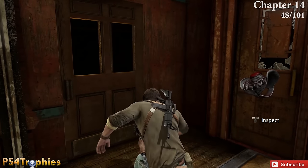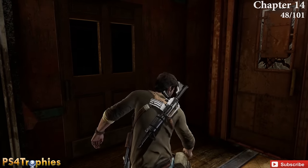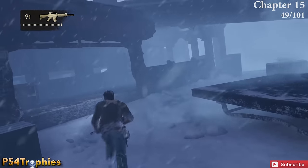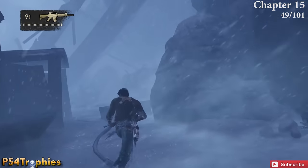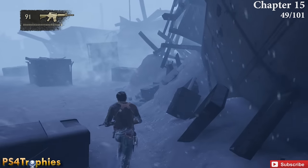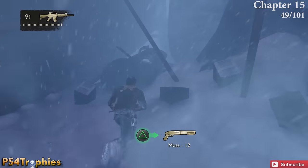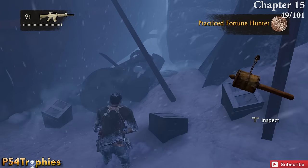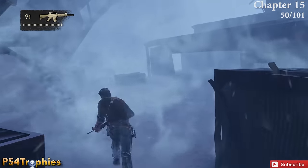At the start of chapter 15 you're going to have three treasures in this first area. The first one is kind of back where you started — come back here to the back of the area, opposite of where you need to ultimately go. That was number 49.